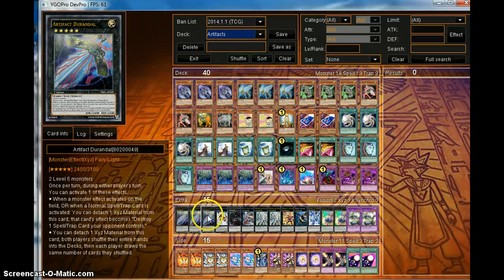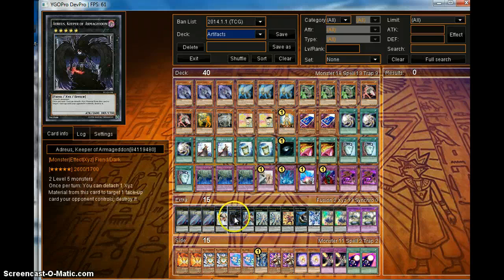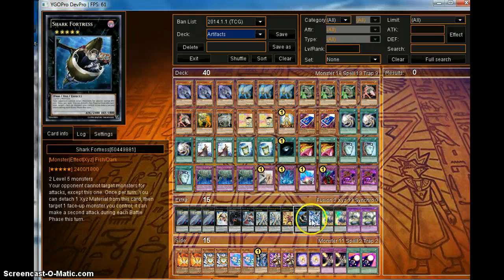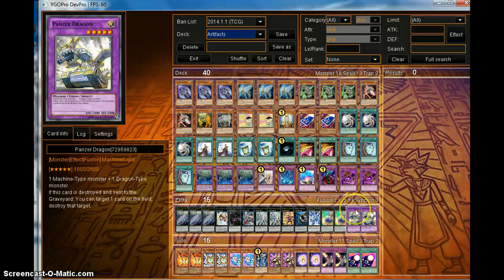Extra deck: we have three Durandal — Durandal is pretty much a reload for your hand. Tiris, Keeper, Adreus, Zenmayo, Constellar Pleiades — two of them because you have rank fives. Vulcasaurus, Shark Fortress which is broken in here, one Freezer Dawn so you can summon Crystal Zero, and two Panzer Dragon.